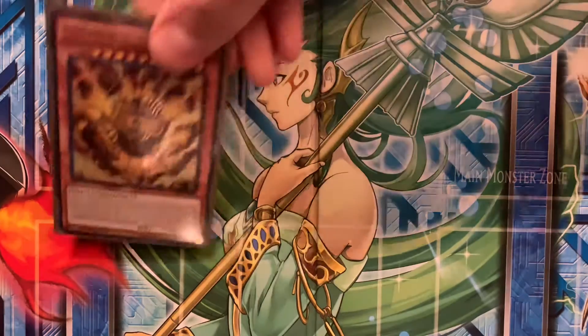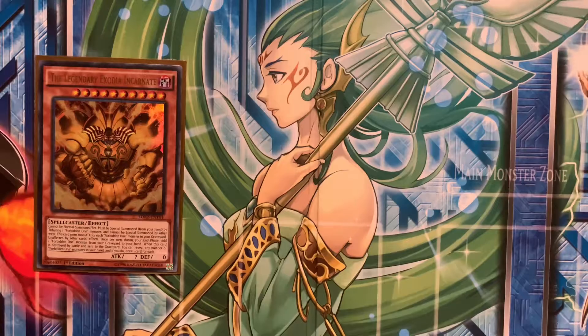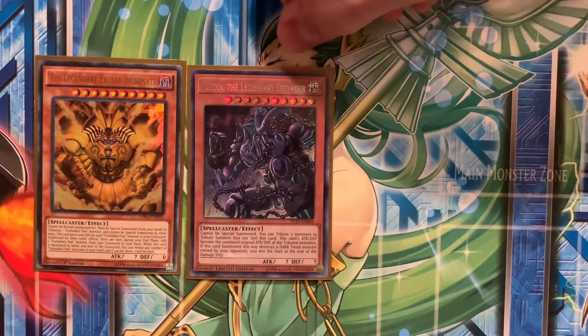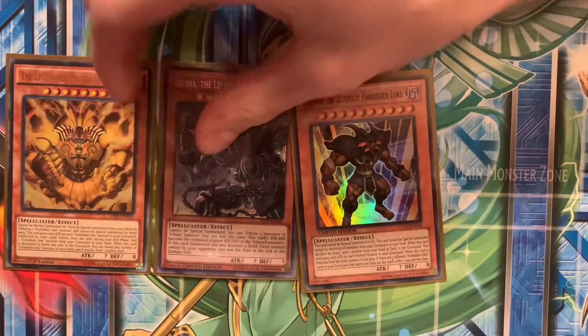We have one of the biggest win cons in the deck by far: Legendary Exodia Incarnate. Aside from actually drawing Exodia, that's basically the only other way you win. Then we have Exodia the Legendary Defender, as well as Exodius here. Exodius sometimes gets out, but it's not super common.